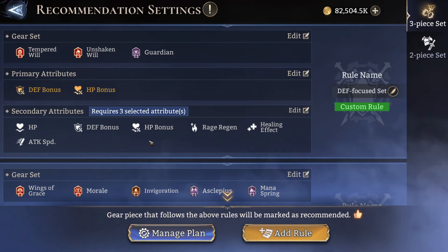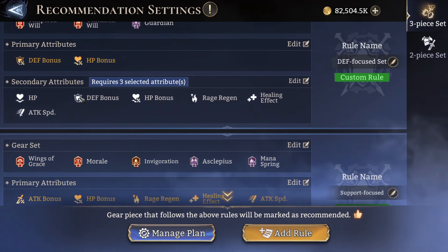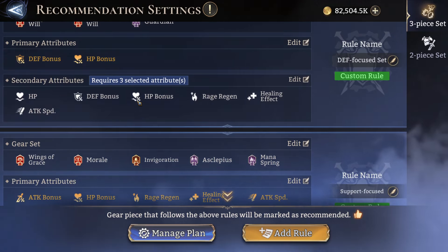I'll run through the effects I've narrowed down. Tempered Wheel, Unshaken Wheel, and Guardian sets are all the tank sets, so for attribute bonus I've narrowed it down to defense and HP bonus. These are the secondary attributes I want to have.